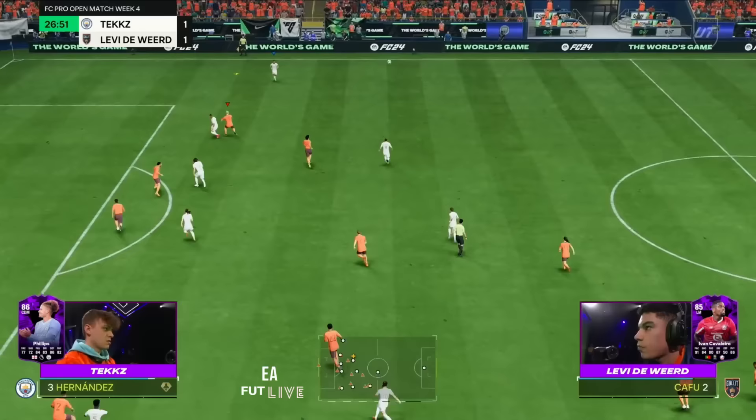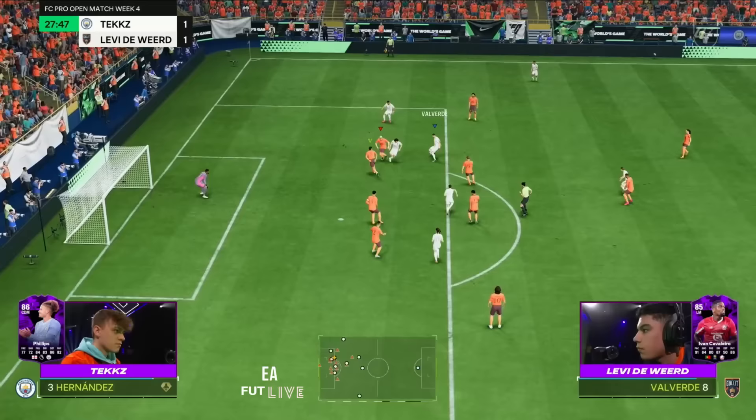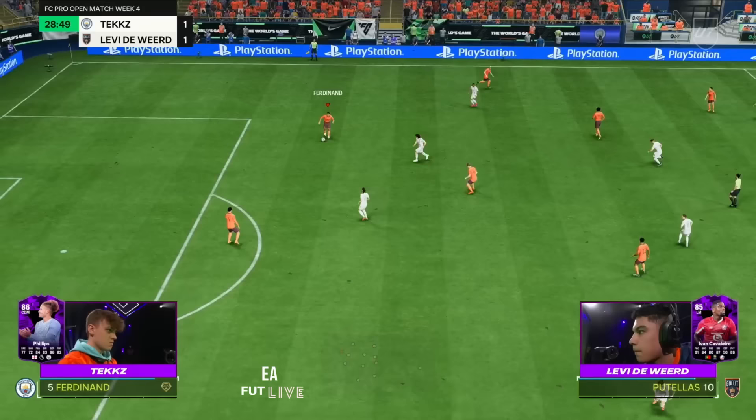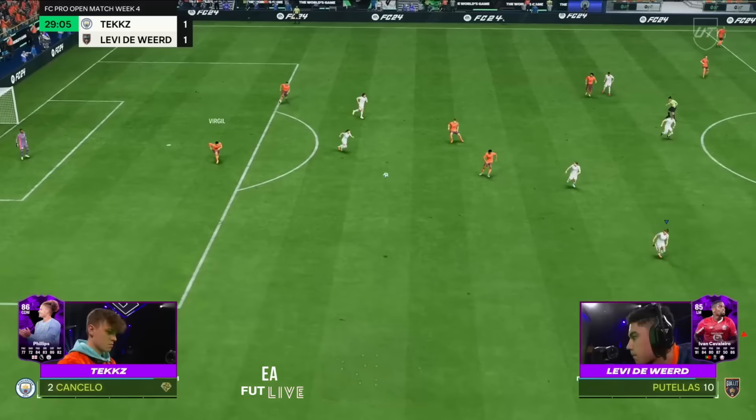Look at the space — you can just see it every single time. The pass is on over the top; watch the triggered run with Valverde. Space to recycle. Hansen matches up again with Rio Ferdinand, who has been superb — three times there. In my eyes, a very sensible and smart buy. One of the few English icons that when you pack him, you're pretty happy with Rio Ferdinand.